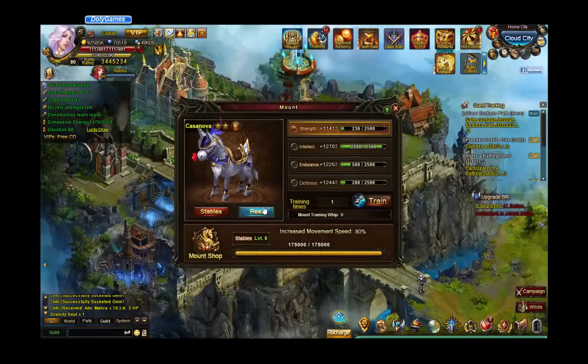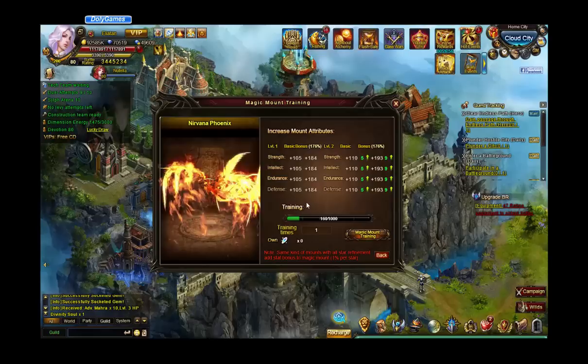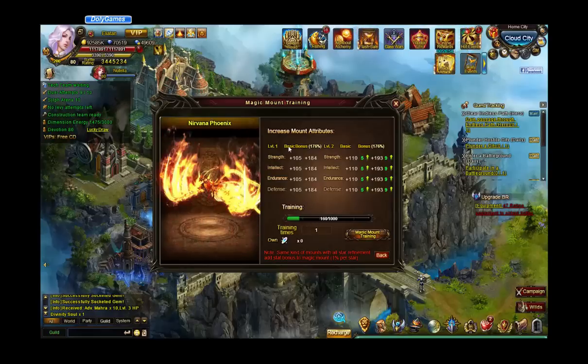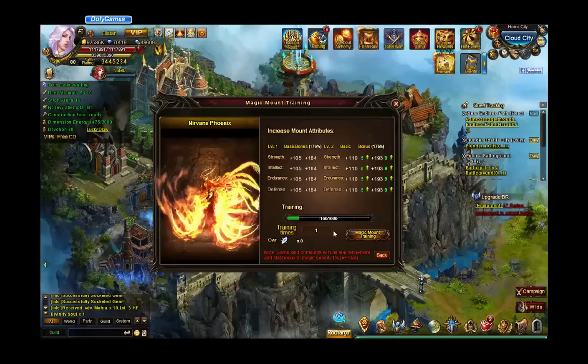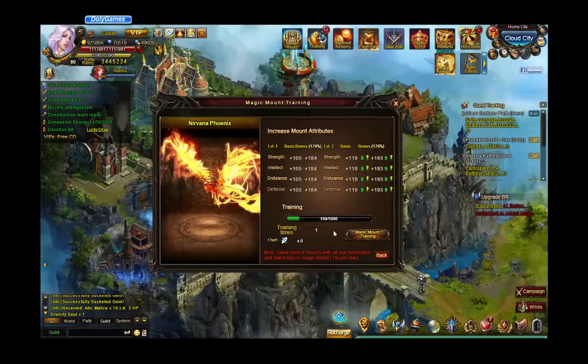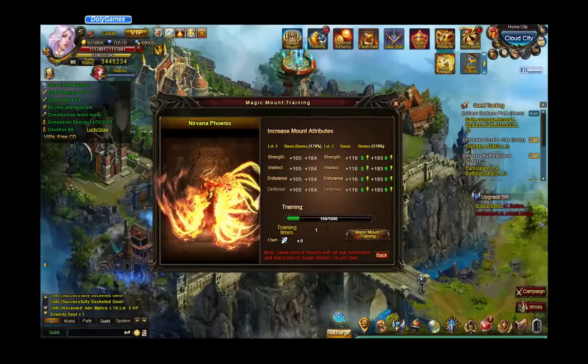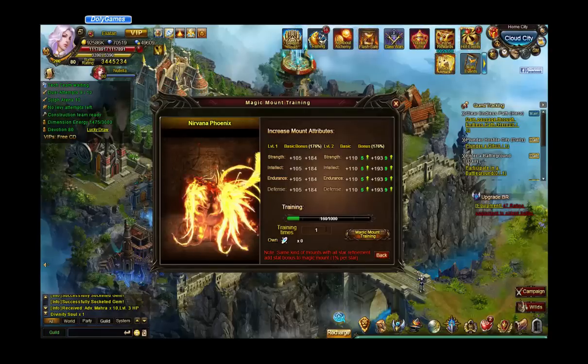As far as the mount goes, there's the regular training which I haven't really done much of, and then there's the special training on these other mounts. I did level one on the Nirvana Phoenix, and these give huge BR. Even though they have the Halidum, I'm convinced that some of the other mages have done more of this special training for Nirvana Phoenix than I have. I asked around and nobody seems to want to use their whips, but I don't know how else they have so much more BR on me.